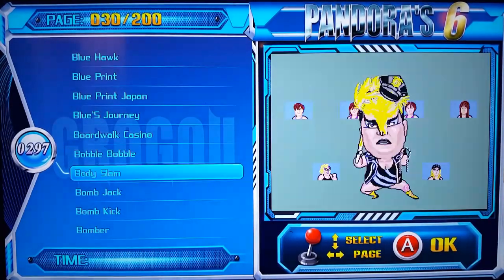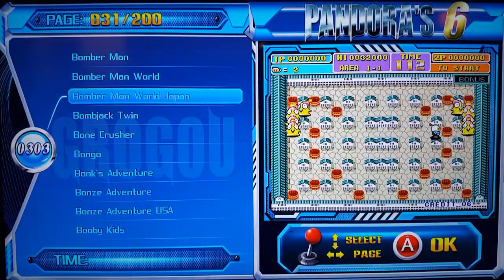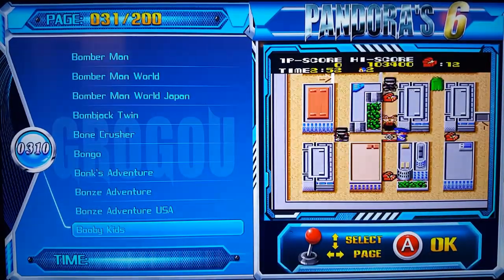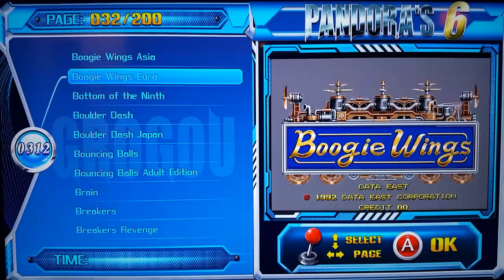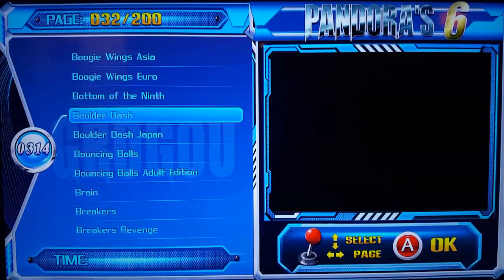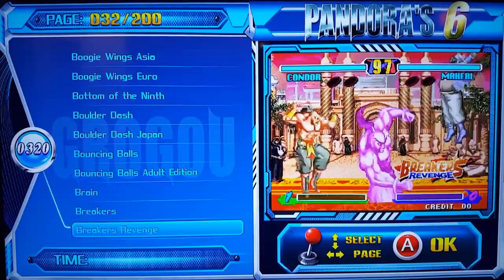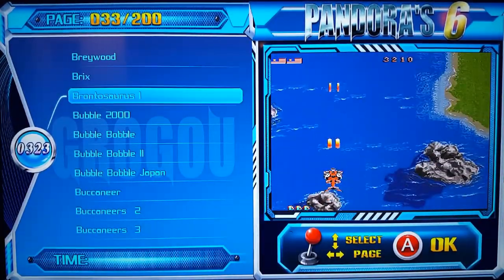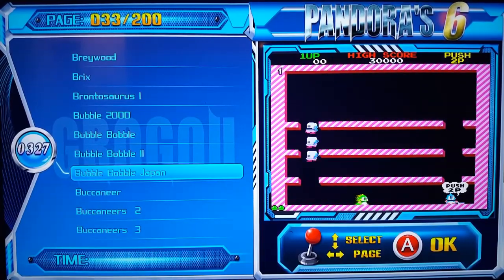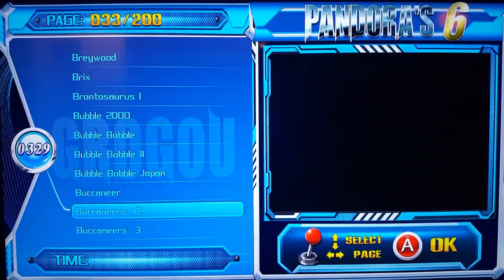Bubble Bobble - I love it! This game is awesome, it has 100 stages. Some kind of weird stuff. Bomberman, Bomberman World. Bongo Bonk Adventure. Boogie Wings - what the heck is that, 1992, cool. Breakers is a good game - with the stick it's gonna be nice, a lot of combos, the game is actually really great. Bubble Bobble again, Bubble Bobble 2 - it's the same game again. Bubble Japan - now we've got it four times. What is Bubble 2000? No idea.